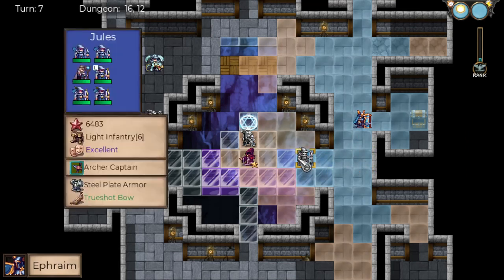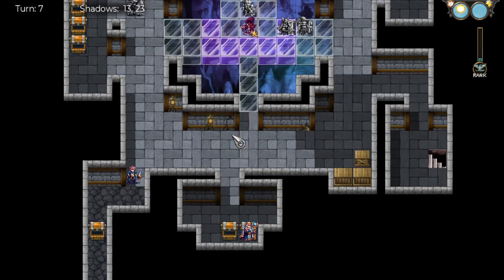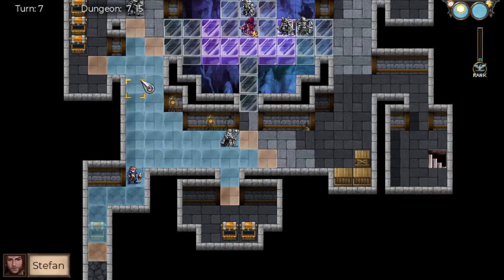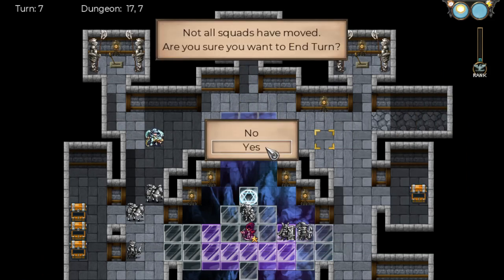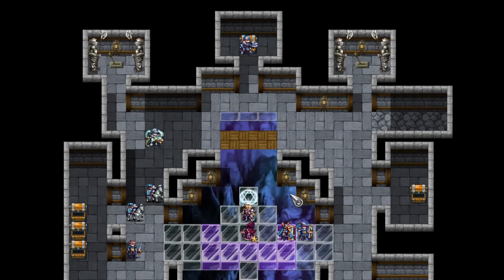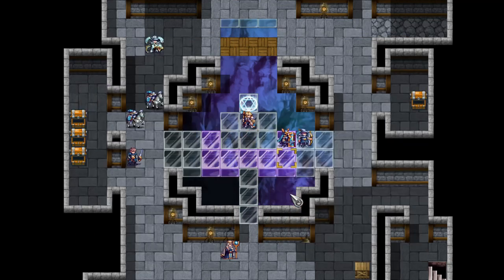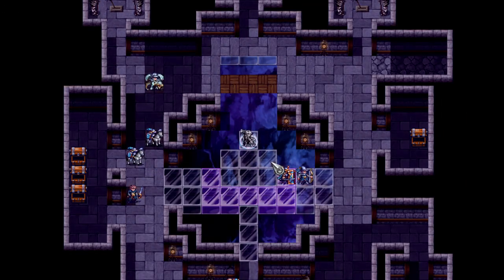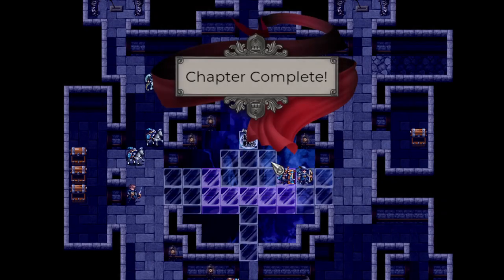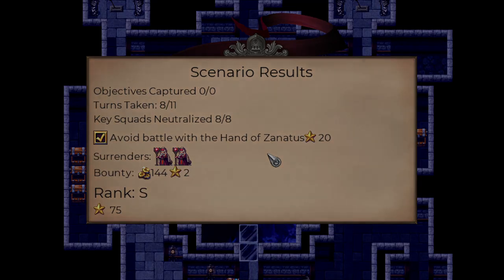We'll destroy Filbert, how about that. And then we'll get out of there next turn. We want to get away from wherever the dude could show up from, because next turn we just have to go in there. He's still not here — there we go. We finished it before he even showed up. Chapter complete! Avoid battle — which we did — a couple surrenders, bounties, rank S. Great job!